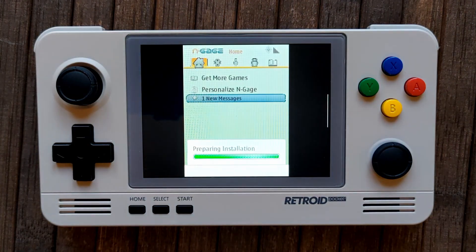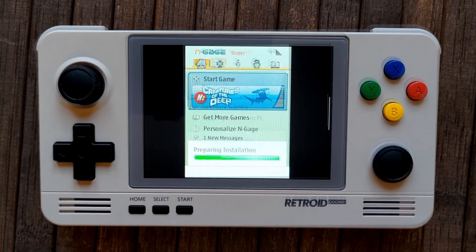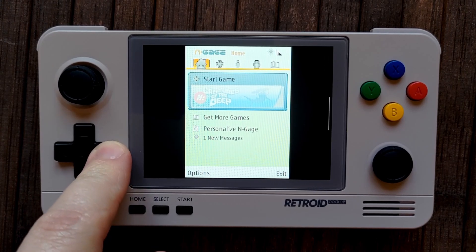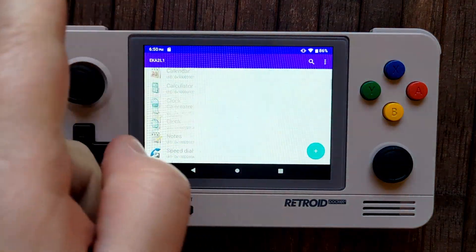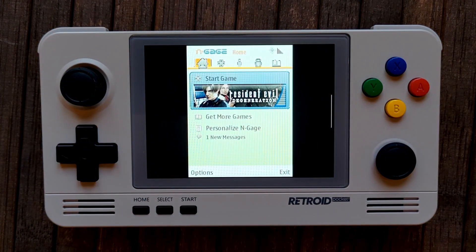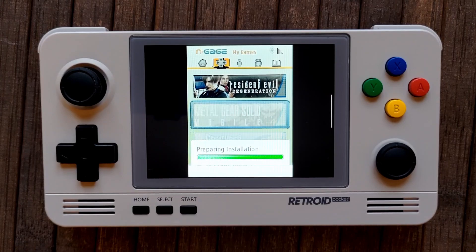Now open the games app. If you just copied one game, it will say preparing installation and then begin installing the game automatically. You can then copy another game using the same folder, reopen the app and the same will happen again. However, if you copied multiple .engage files, it'll freeze after saying preparing installation. What you need to do here is exit the app and reopen it as many times as games you added to the folder, waiting each time for preparing installation to disappear. So if you added five games, you'll open and close the games app five times. Eventually they'll all show up faded in the games app. Also note: the original .engage file that you copied will be deleted after installation, so be sure to keep a backup.